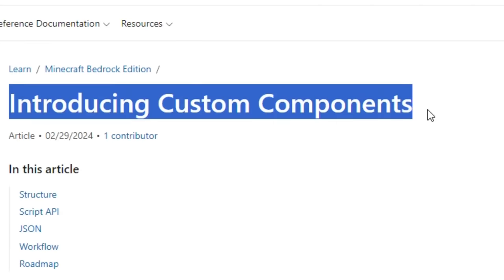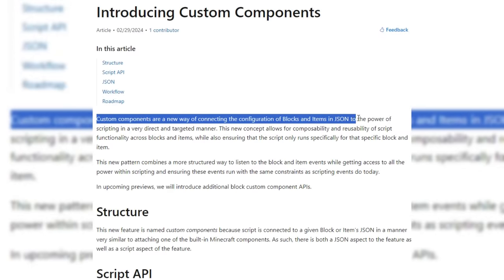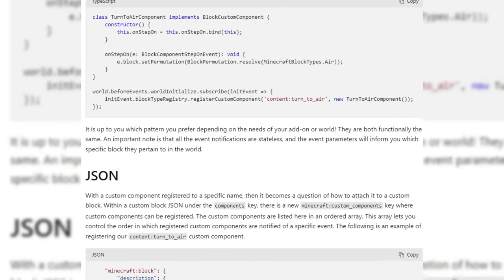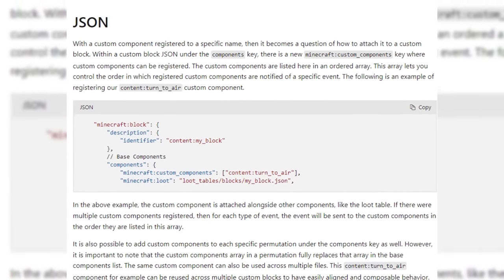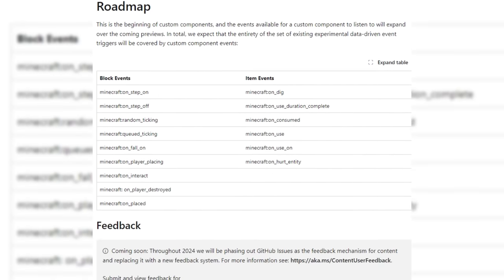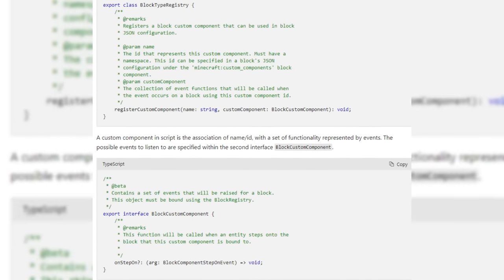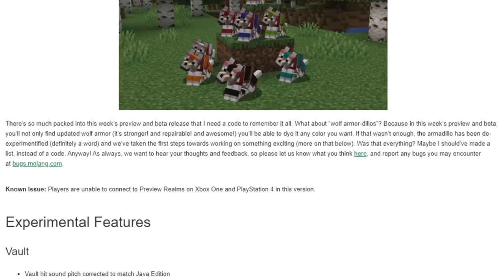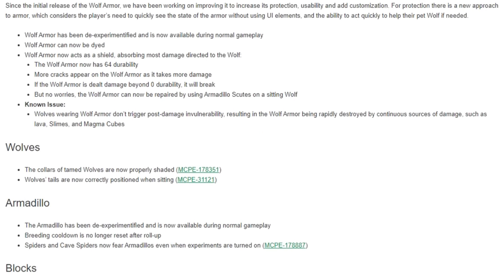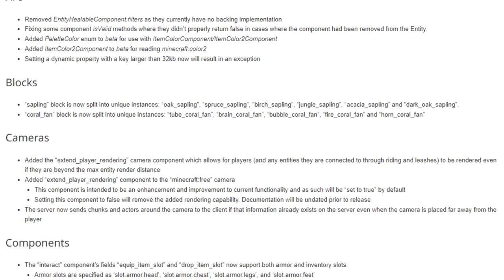Introducing custom components. Custom components are a new way of connecting the configuration of blocks and items in JSON to the power of scripting. Very technical components and things here, but it's all new to this preview. I don't think this is the exact same thing as the massive technical changes inside of Minecraft Java snapshot yesterday, but very technical — it all gets more powerful, basically. This is a relatively small first preview for 1.20.80. I think next week's will be even larger, at least hopefully.